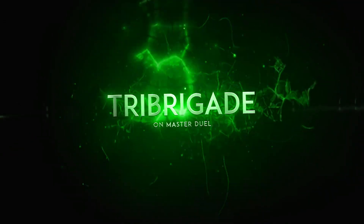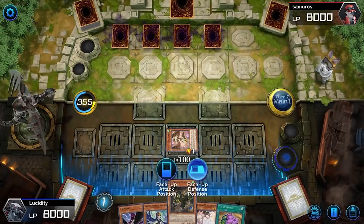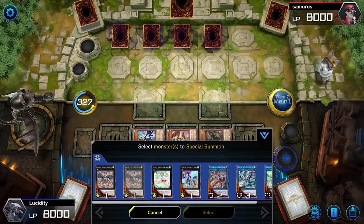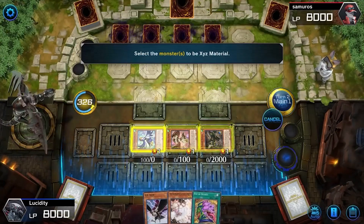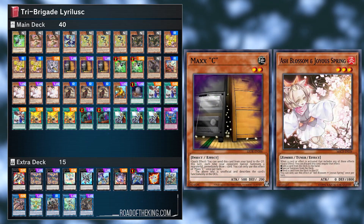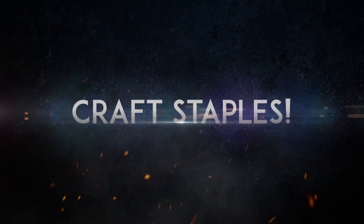The next deck I've been seeing a lot in Platinum tier is Tri-Brigade — pure Tri-Brigade, Tri-Brigade Lyrilusc, Zoodiac Tri-Brigade. Tri-Brigade is one of those easy decks to play, super easy to understand, and really budget. Most of the Ultra Rares are hand traps like Maxx "C" and Ash Blossom — staples you must have anyway. You just craft the commons and rares, and the deck is super easy to build.